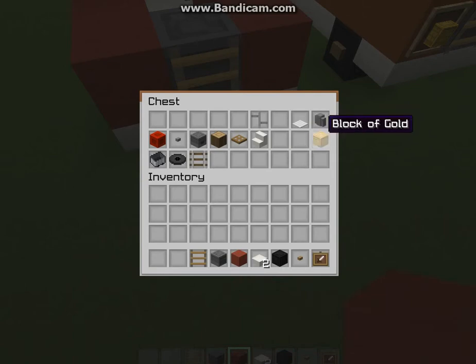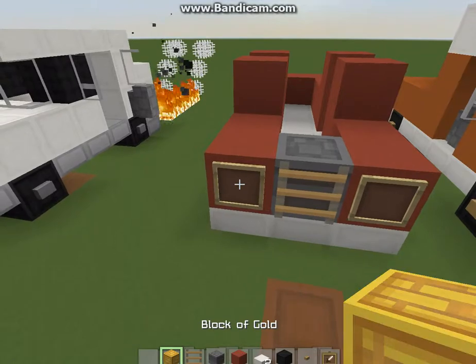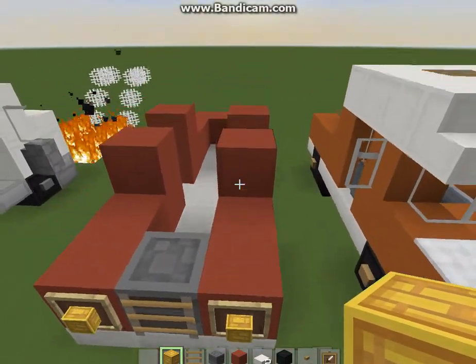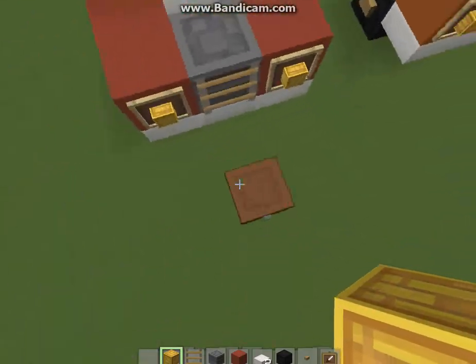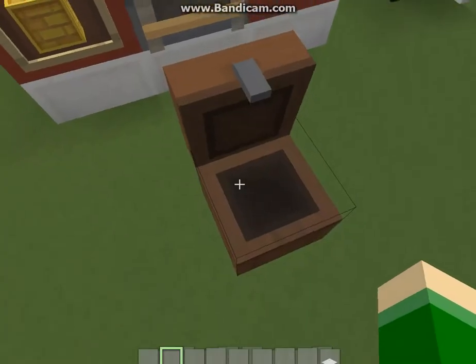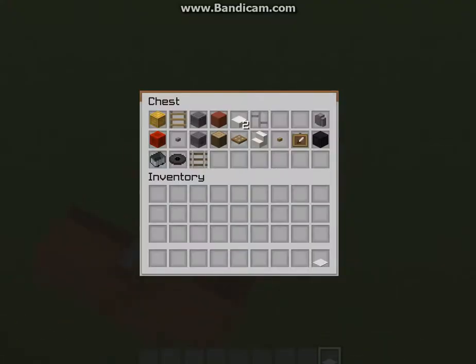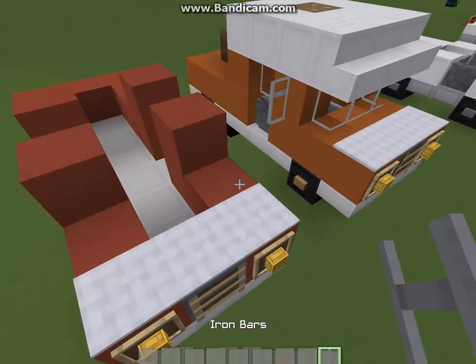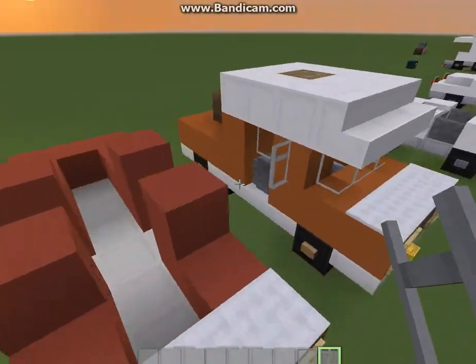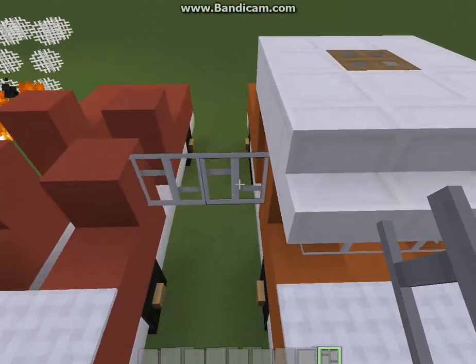Then headlights - we use blocks of gold. We're actually almost done with this if you can believe that. Then the glass panes, which are really hard to see in this texture pack - mirror, mirror. They're connecting so I'm going to destroy that one.